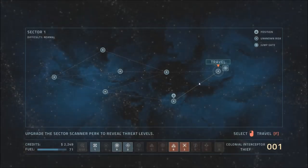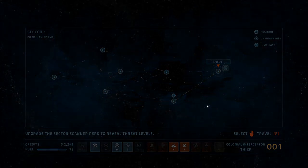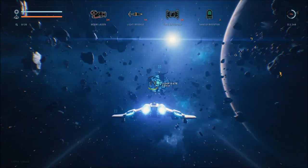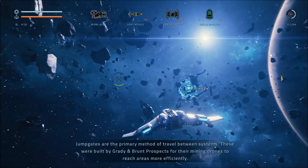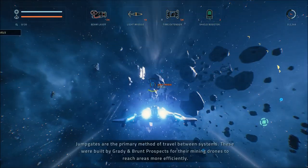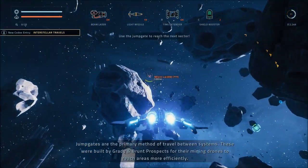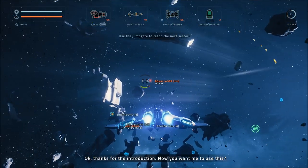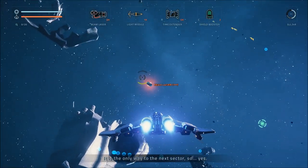We're 4 fuel short of being able to go to the next thing, so we're going to travel to the only place we can. Hoping it's going to be closer to fine than terribly awful. You have reached the final location of the sector — fly through the jump gate to reach the next sector. You won't be needing any fuel for this jump. Jump gates are the primary method of travel between systems — built by Gradient Brunt Prospects for their mining drones.